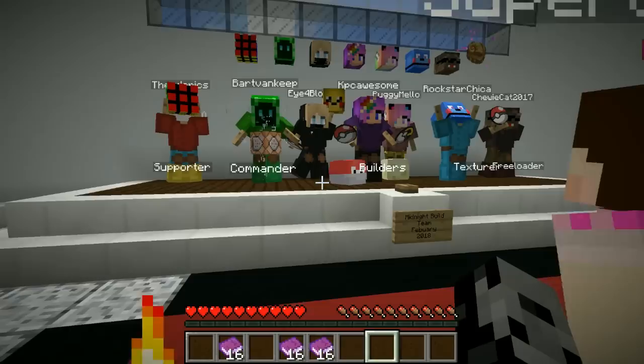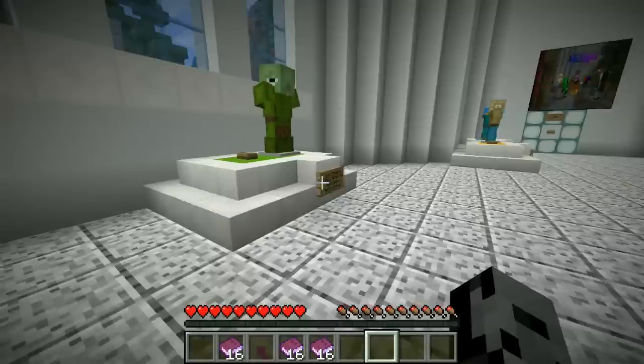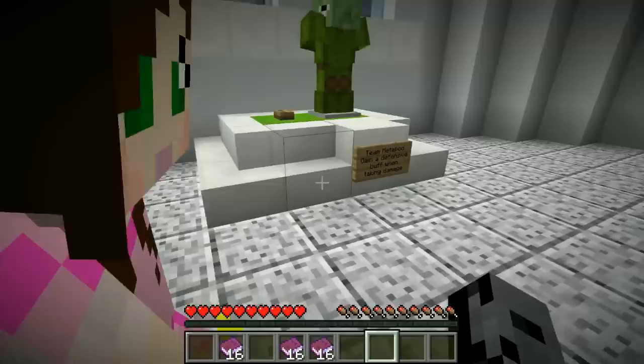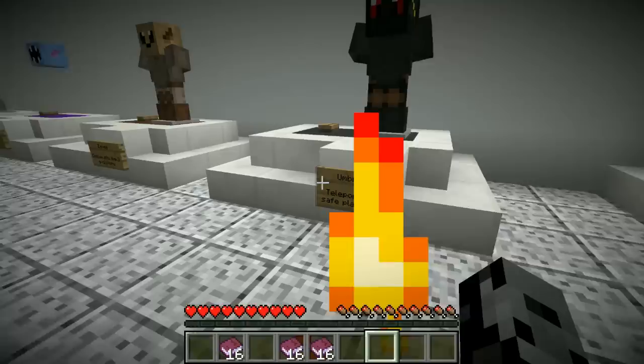The classes are all over here. Team Magikarp can extinguish flames - and Magikarp turns into Gyarados, he's a water Pokemon! Team Metapod gets a defensive buff when taking damage. We've got Eevee - you can evolve into three evolutions. And there's Umbreon, Slowpoke, Mudkip - Umbreon lets you teleport to a safe place.